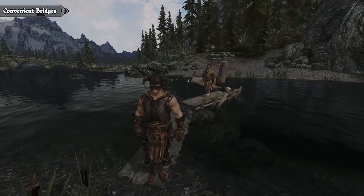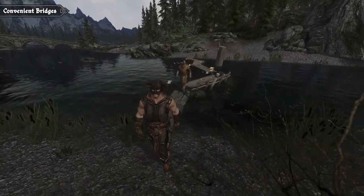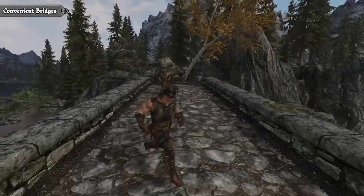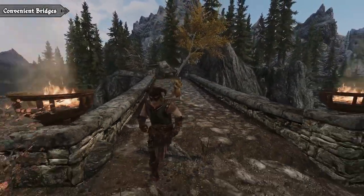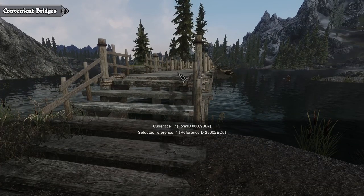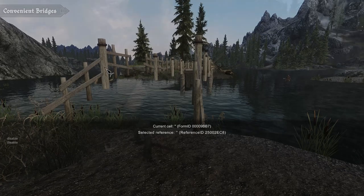So followers, creatures, and pretty much all NPCs will now use the bridge instead of just standing there or swimming across. Overall, this makes for a great alternative to the Immersive Fallen Trees mod. You can even use both together, although some of them are a little close. But if you don't like a single new bridge, you can easily just click on it and use the disable command to completely remove it from your save file forever.